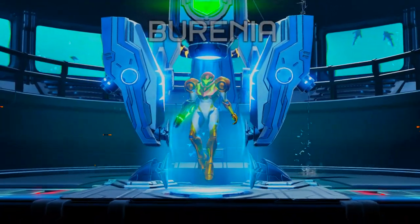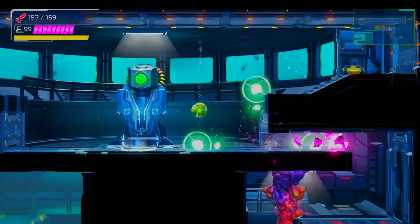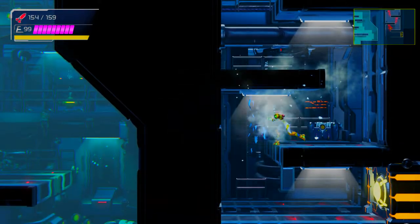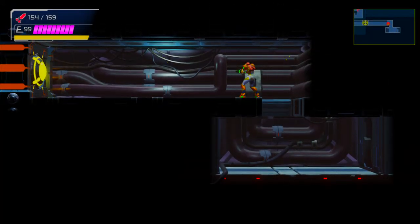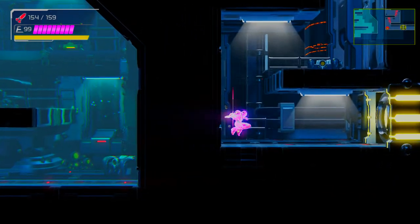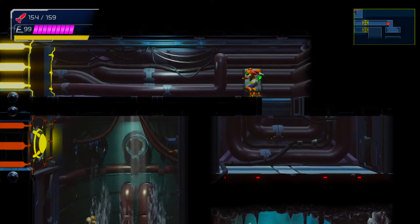Now we're doing the early gravity suit trick at the transporter. You don't have to do it, but there's no reason not to since you have to get this missile expansion later anyway. This trick can be done as soon as you have the speed booster — I believe you don't even need spin jump, but you do need the ice missile to clear these growths. So the early gravity suit requires the ice missile.